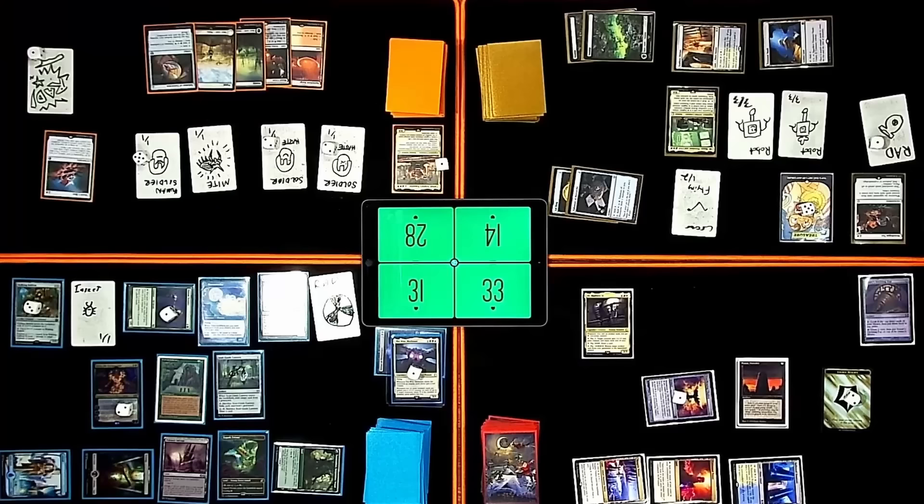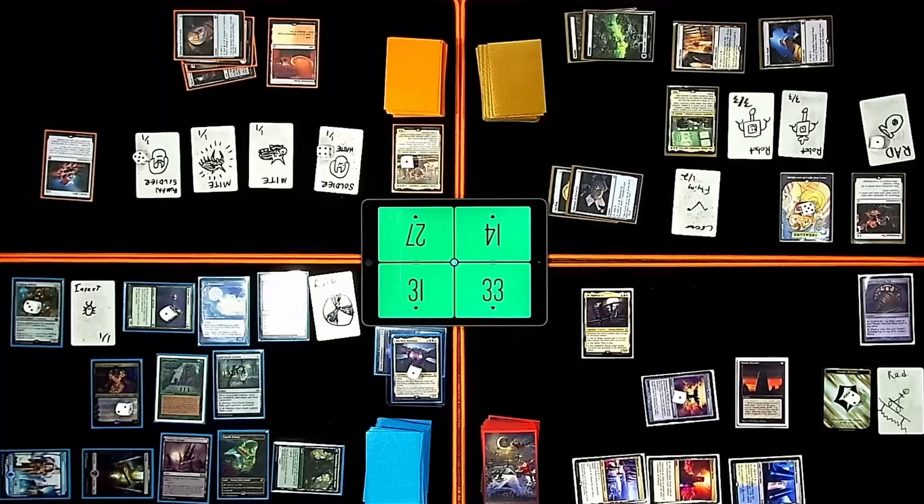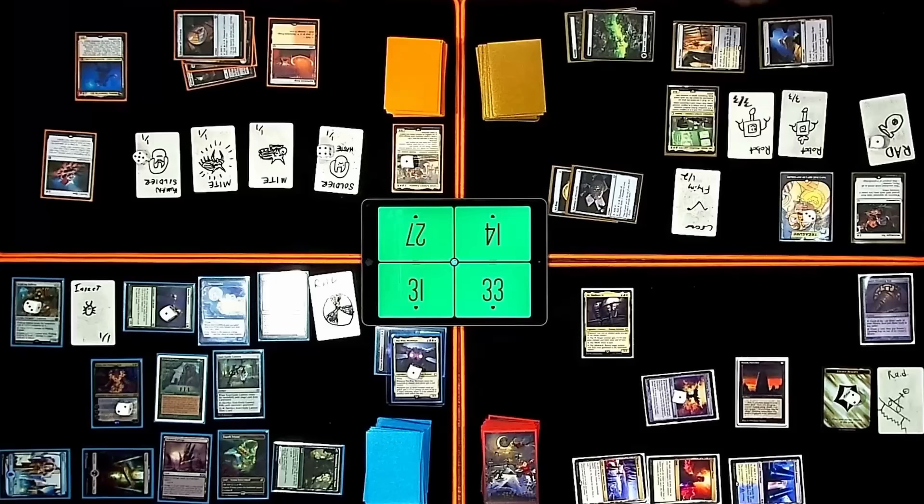I'm going to untap my stuff. Trigger Skrull's Hive — lose another life, make another Mite. Trigger the Rad Counter — revealing Deflecting Swat. Goodbye. I will lose a life. Four mana — Mishra's Claimed by Gix. Whenever I attack, each opponent loses X life and I gain X life where X is the number of attacking creatures. When you go to combat, I'm not about to lose all of my life because you swing at other people.